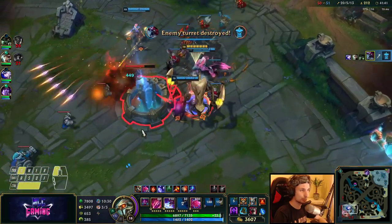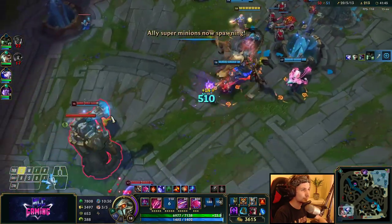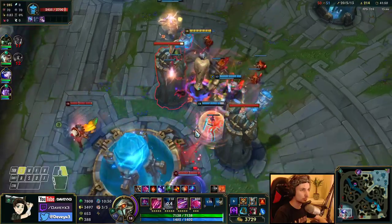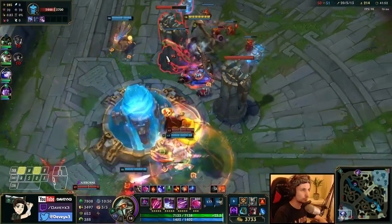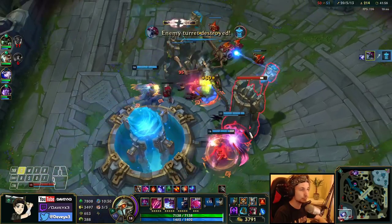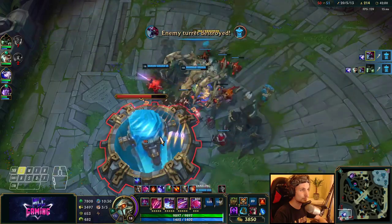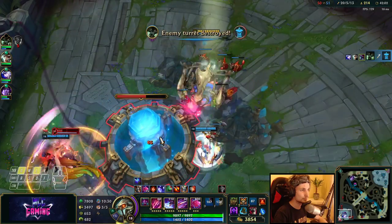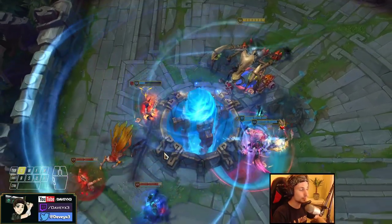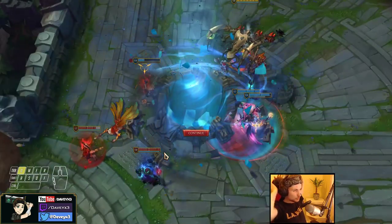7.1k health is so much — this champion is actually broken in the late game. I don't even feel the tower. Now we can finish — I'll just tank it. This is pretty much how you play Cho'gath top lane. Honestly it's a pretty broken champion. Late game is so strong.